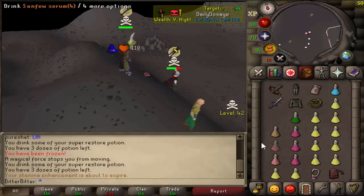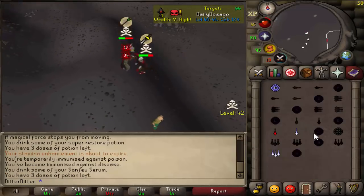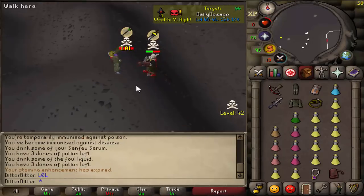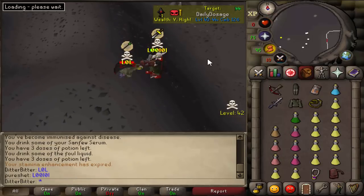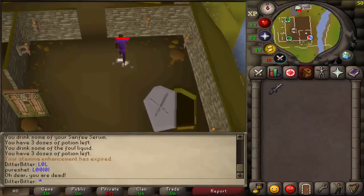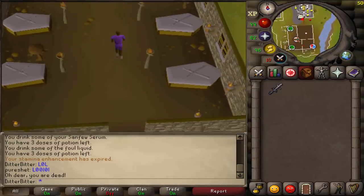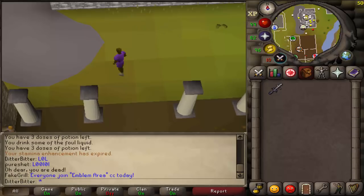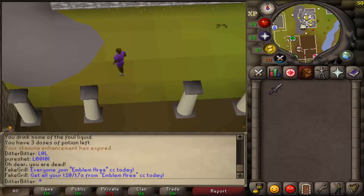I know most of you are probably writing in the comments - why didn't you pray melee, why didn't you put your tank on? Well, to be honest, I just panicked. I got clawed down to 34 HP. I expected him to be frozen so I could run away. After the first claw I did go to pray melee, but I thought he was going to Ballista after he saw me switch, so I prayed range preemptively and he just double claws me for the HP I had left.